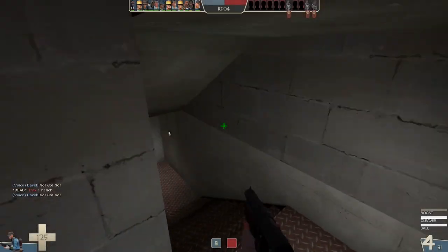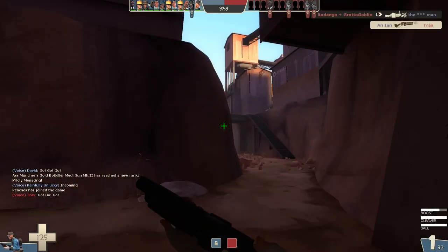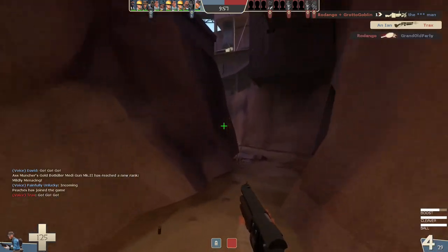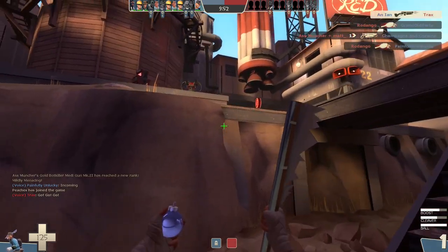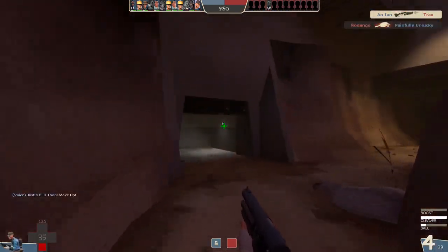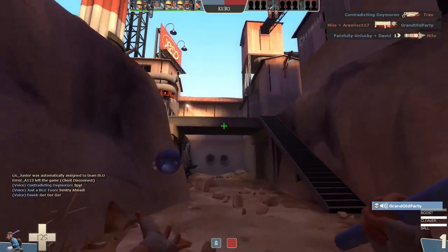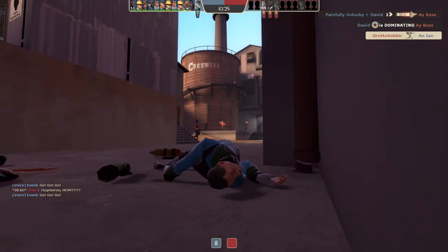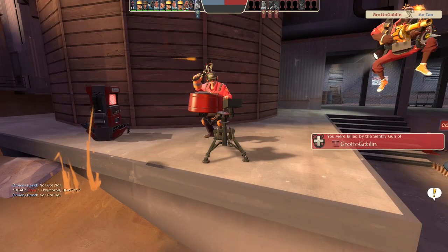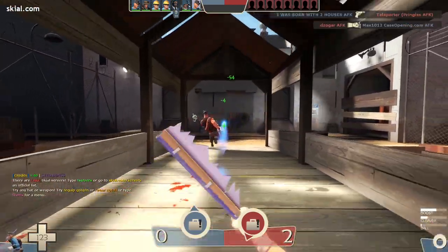This is most likely the most map-dependent weapon I have yet to cover in this series. If you try to use this on a more chokepoint-heavy map like Dustbowl, you're effectively playing Scout with a reduced movespeed and clip size, since trying to avoid damage on those maps is a lesson in futility. However, on maps with more flank routes acting as a roamer's paradise, the Babyface's Blaster has an opportunity to shine — unless the enemy team has a competent Engineer main to ruin your day, but that's more of an issue with playing Scout in general.